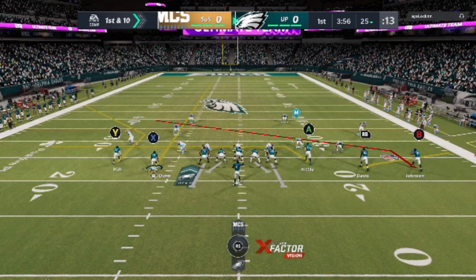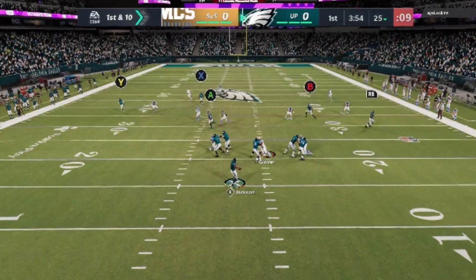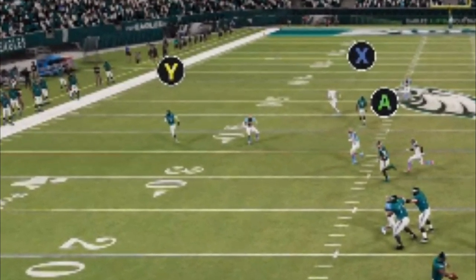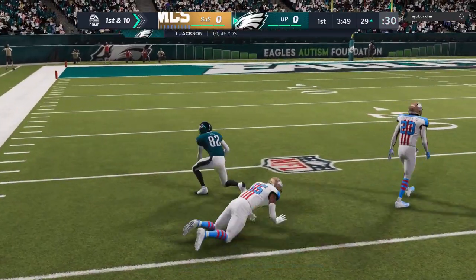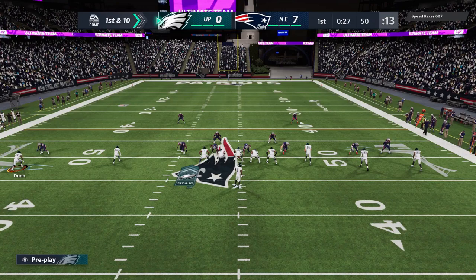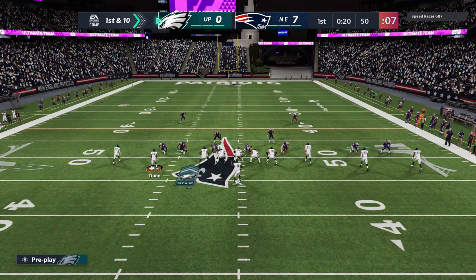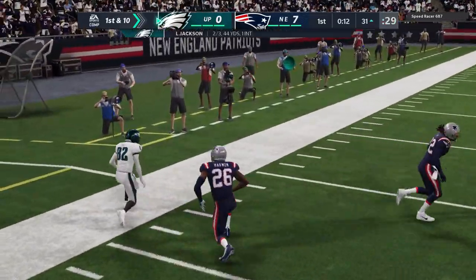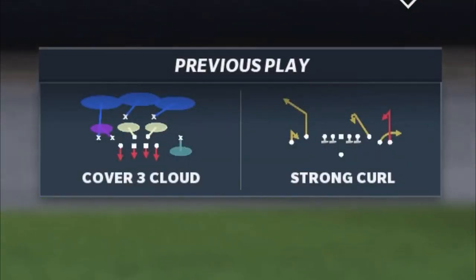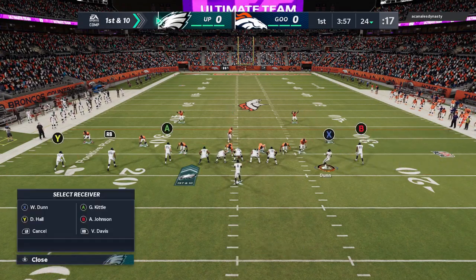We're going to put the Y route on a smart route, streak the X route, and I typically drag the A route because if it's Cover 2 zone that's important for the tight end dragging. Look how wide open this Y route gets against zone — against Cover 2 you can see the separation is probably about ten yards by the time I throw it. Against Cover 3 and Cover 2 throughout this video it's going to have the same success. Even against Cover 3 Cloud it's still pretty open.